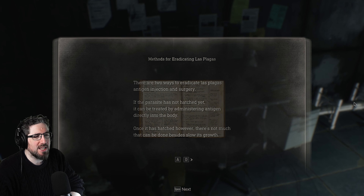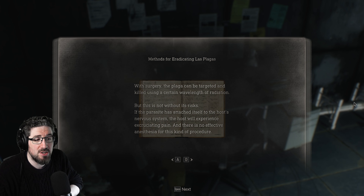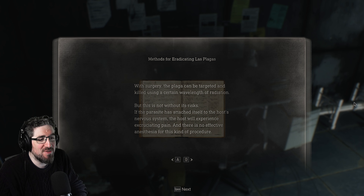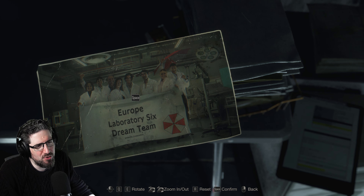Files - methods for eradicating Las Plagas. There are two ways to eradicate Las Plagas: antigen injection and surgery. If the parasite has not hatched yet, it can be treated by administering antigen directly into the body. Once it is hatched, however, there's not much that can be done besides slow its growth with surgery. The plague can be targeted and killed using a certain wavelength of radiation, but this is not without its risks - if the parasite has attached itself to the host nervous system, the host will experience excruciating pain, and there is no effective anesthesia for this kind of procedure. Surgical removal carries considerable risks even before the parasite is fully developed. Once fully grown, however, it is too late - removing the parasite will kill the host, but considering what will happen to them, death may be a mercy. Europe laboratory six - dream team.